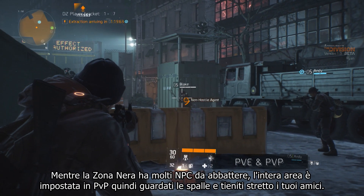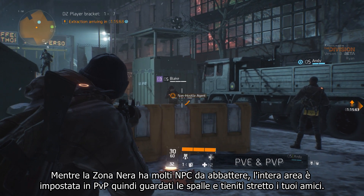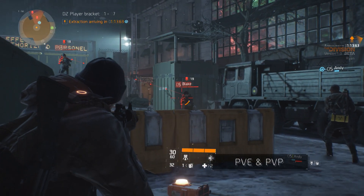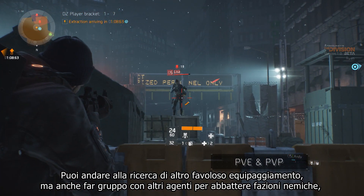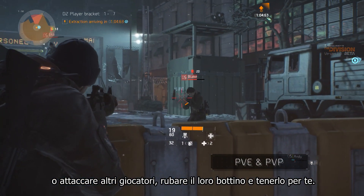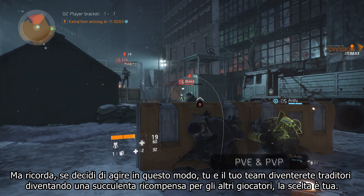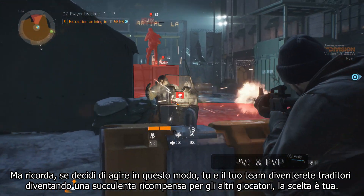While the Dark Zone has a lot of NPCs for you to defeat, the whole area is PvP enabled — so watch your back and keep your friends close. You can hunt for some more awesome gear, but you can also team up with agents against enemy factions, or attack other players and steal their loot to keep it for yourself. But remember, if you do decide to engage, you and your team will turn rogue and become a juicy bounty for other players.